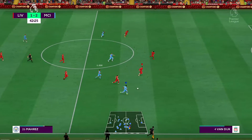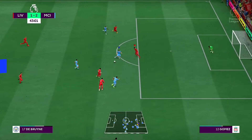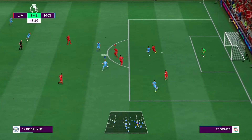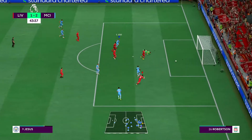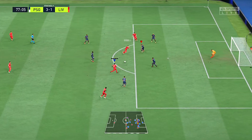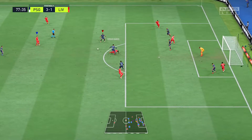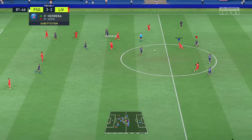At number 6, we have jockeying without sprinting. Just jockeying with L2 alone when trying to win the ball back is not enough, because opponents can easily outpace you or beat you with a quick skill move. You have to know how to do the sprint jockey — which is simply holding L2 together with your sprint button, whether that's R1 or R2.